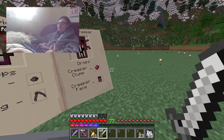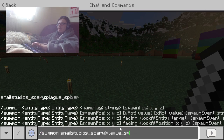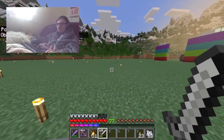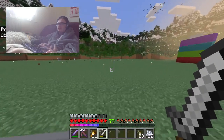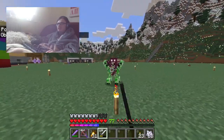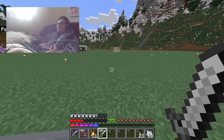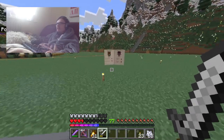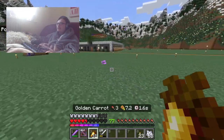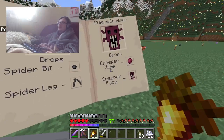Then next we got the plague creeper — we did see this earlier, it's going to be a bit difficult. He might just explode on top of me. He instantly explodes — I have no idea how you're supposed to kill him, because he exploded before I could even get within range of hitting him.